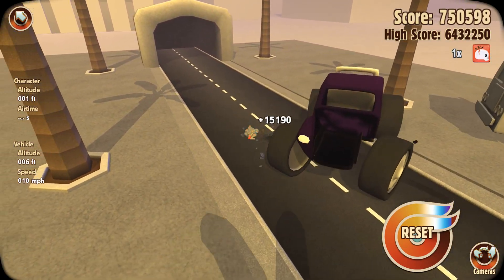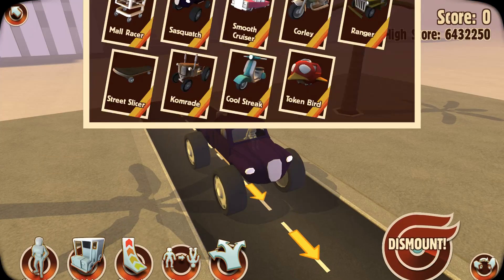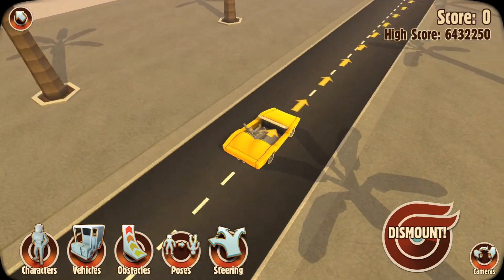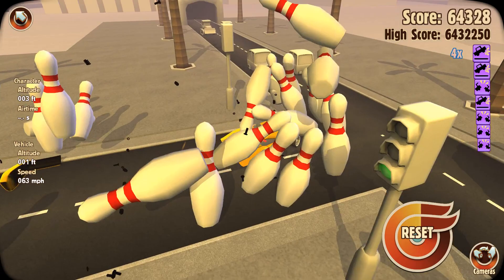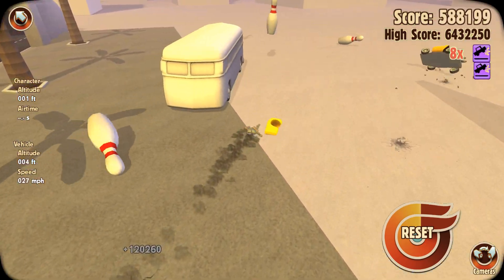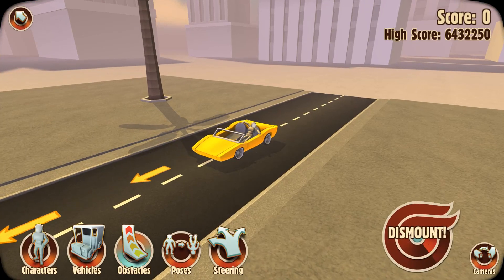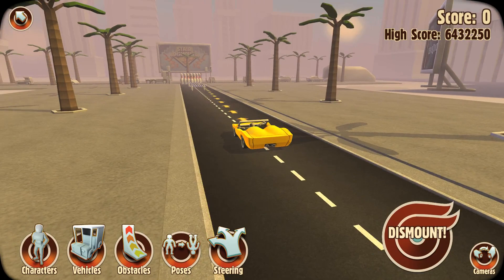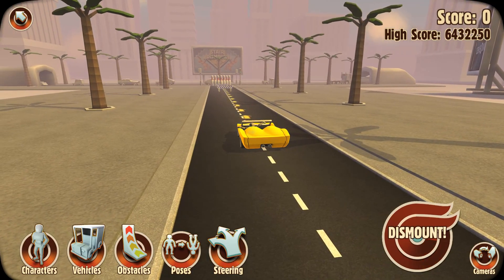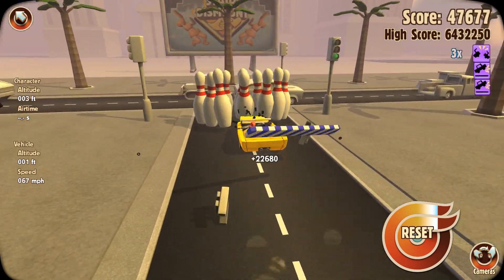That monster truck don't care — until the person falls out, then it cares a little bit. I don't know about this level. There's not many different combinations you could do that really make it unique. No matter what you're going to do, it's either going to be A, you fly over the traffic, or B, you smash into the traffic, depending on what you want to do. It's just a matter of what do you want to hit before you do that. It's kind of a short video because of that.